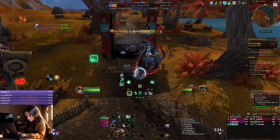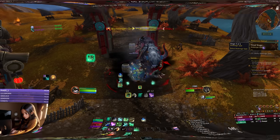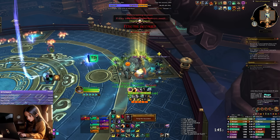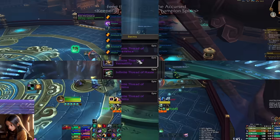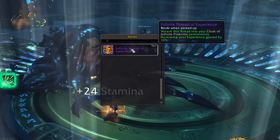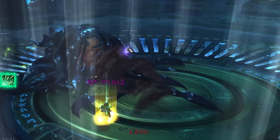The leveling of the first toon happens quite fast while completing any sort of content, as everything gives you experience threads for the artifact cloak. The absolute fastest way to get the experience bonus really fast is to do the raids on normal difficulty as soon as they are available. The bosses drop epic quality threads and bonus experience, so I also recommend not having auto-loot on and looting the experience threads first before looting the bonus XP of the boss.